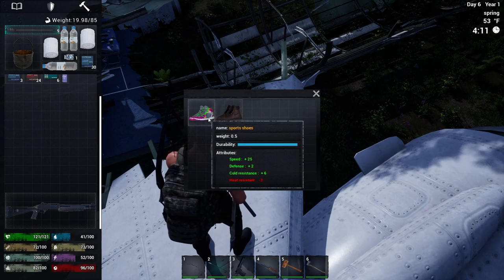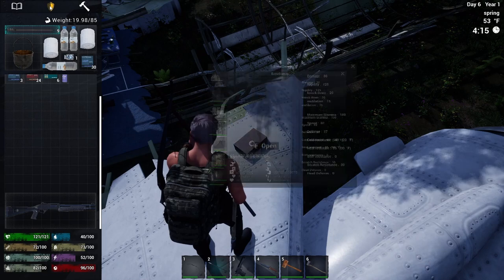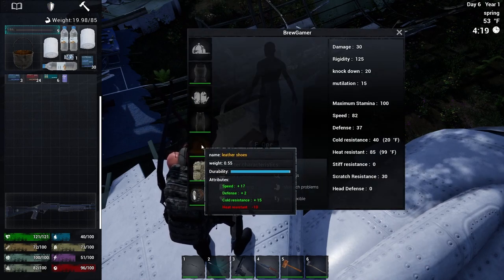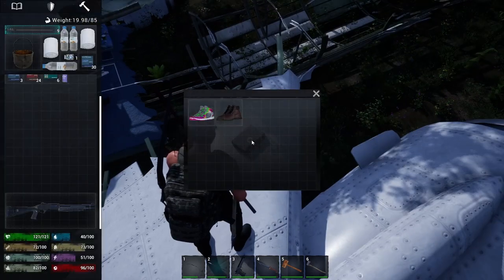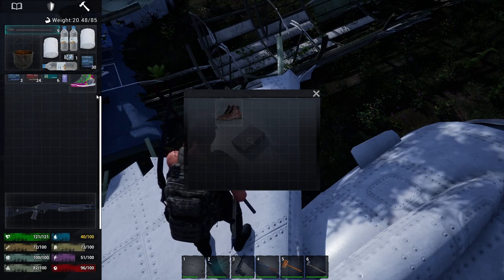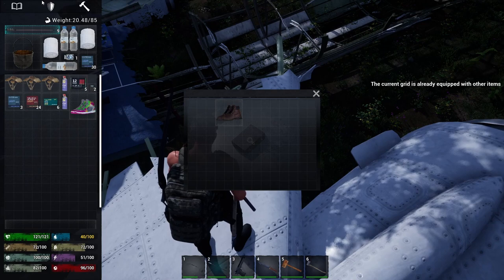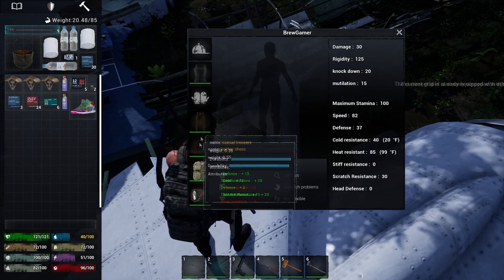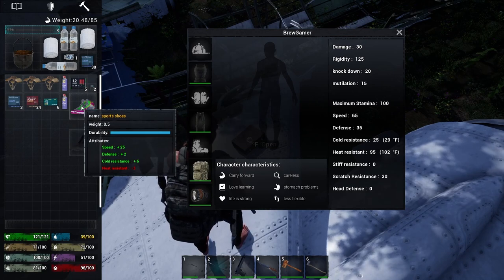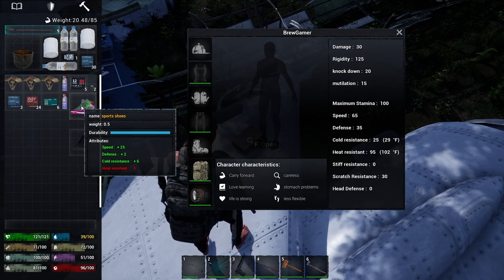Sports shoes, leather shoes — 25 and 17. What do we have on our feet? I think I might take those sports shoes just to get a little more speed. Got to take the old ones off first — 17 to 15, 25 to 6, so I lose some cold resistance but I gain speed. That's fantastic, I like that.